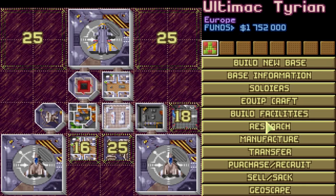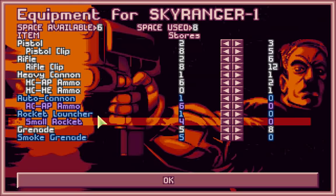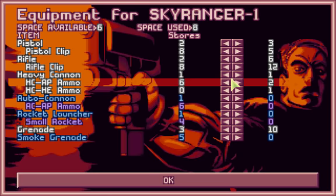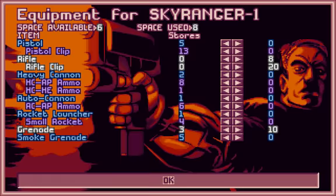We need to look at our craft. Here's our Sky Ranger — it has various crew members we will rename, and various equipment. Most of which we aren't actually going to use at this point. We'll have grenades, but we don't want that heavy cannon, and we don't really want pistols at this point either — they're not that useful.